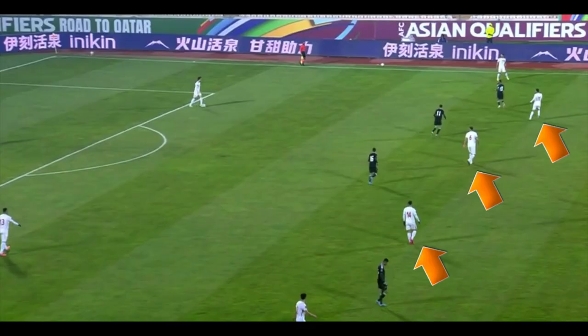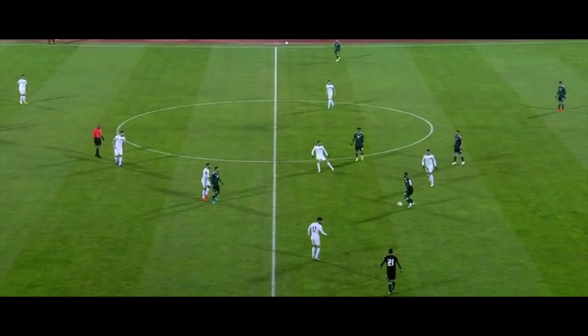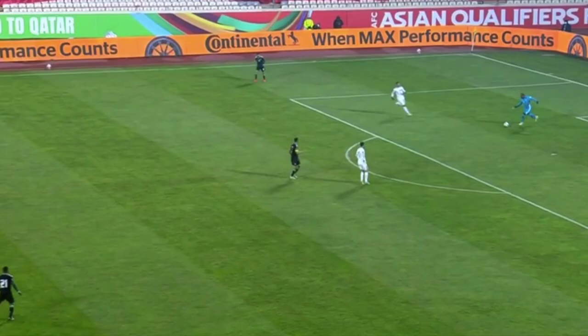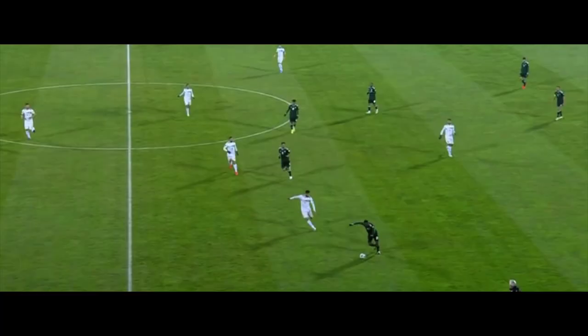Both teams played a 4-3-3 formation — obviously both managers did their homework before the match. My keys to victory were: press the UAE defenders and watch the long ball. Iran did press the UAE defenders and sometimes keeper Ali Khasaif, and a decent number of moves started with left-back Mahmoud Al-Hamadi. Plenty of passes toward the center of the pitch were broken up. The UAE has a very weak central midfield, and as we saw, they did use a long ball strategy. Any good attacks from the UAE came as a result of giveaways from Iran in the middle third of the field.